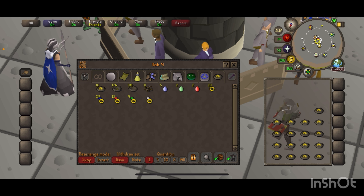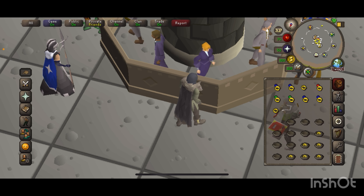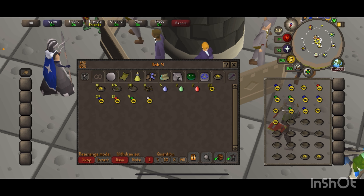Another thing I should probably mention: you can also get clue scrolls from these nests. I have a clue scroll on my bank for every single tier — I don't ever do them, I have them in there just to have them for when I feel like doing them. So as you've seen I didn't get any, but that is another chance that you will have.